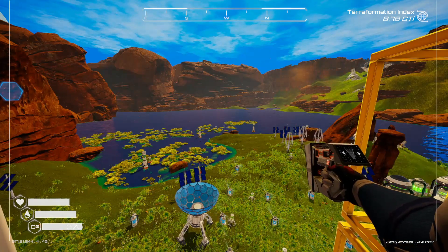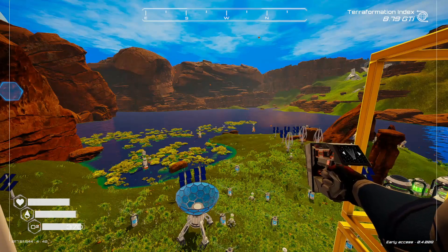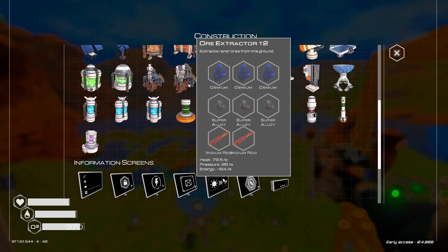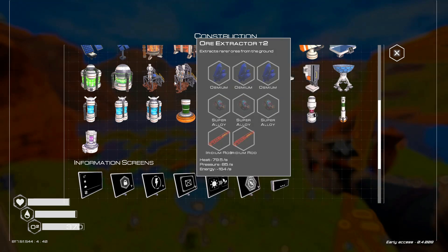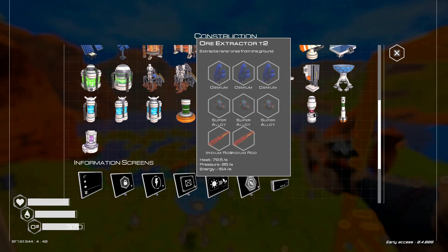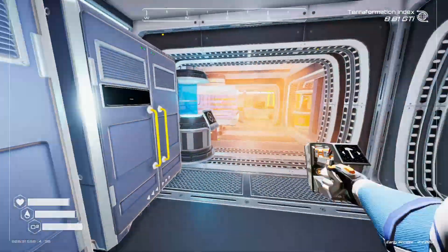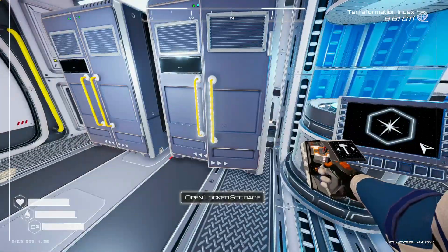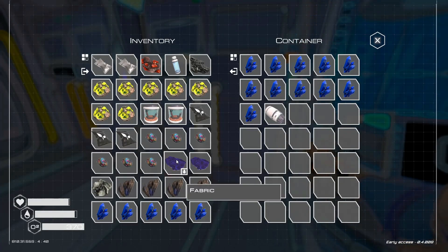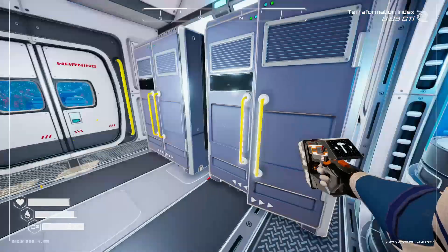Hey there, Survivors Cougar here, back with more of the Planet Crafter. We're picking up after I've been running around doing some stuff, and something just unlocked that I wanted to share with you because we've been waiting on this — it's the Tier 2 Ore Extractor. So now we can run around and put down Ore Extractors in all the places where we're going to need them, like the Super Alloy Cave, the Iridium Cave, the Uranium Cave, and all sorts of cool stuff.